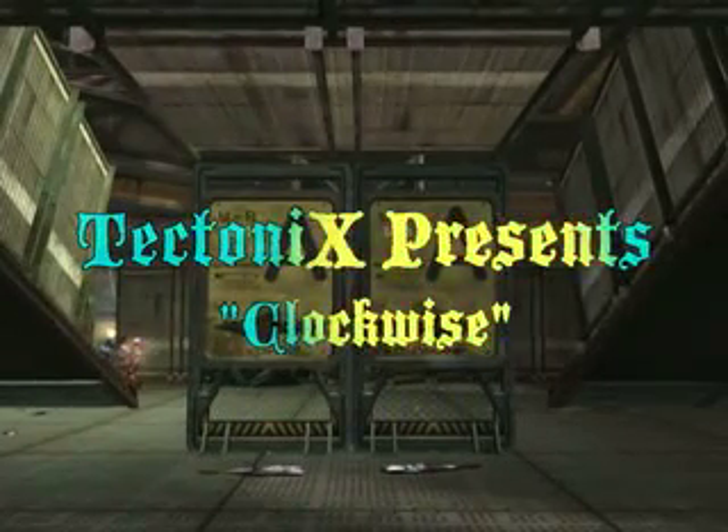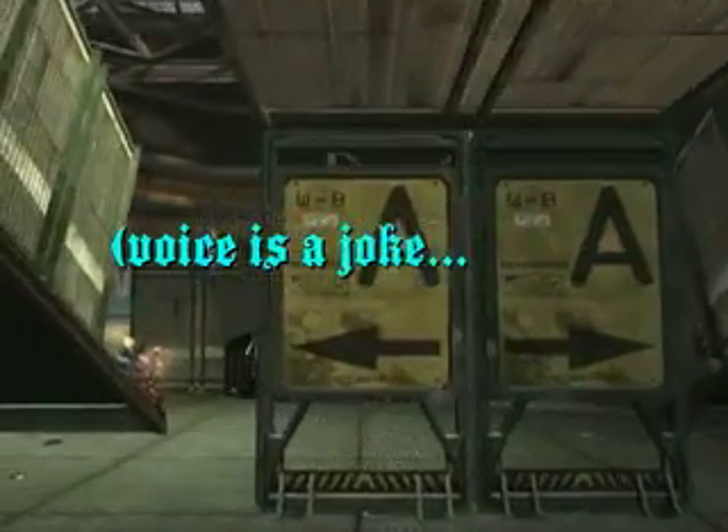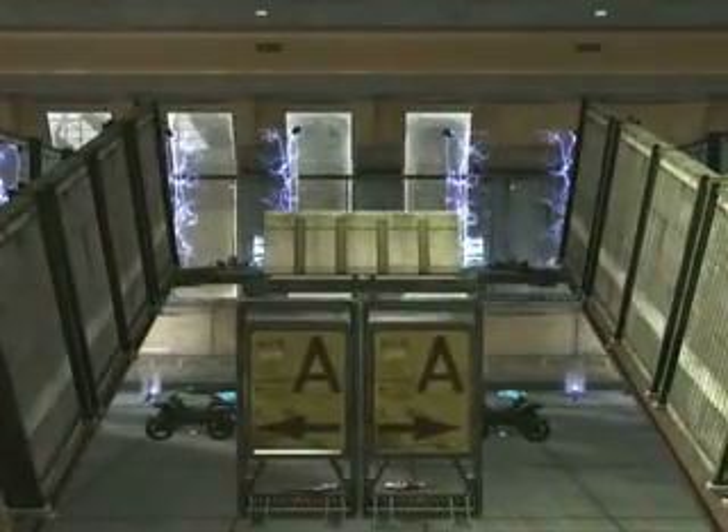Hey guys, it's the clockwise tour, starting on the bottom of base A. Right here you can see the carbine spawns. We're going to go around up to the front. That's some kid getting owned because he's a scrub. This is an overview of pretty much base A.